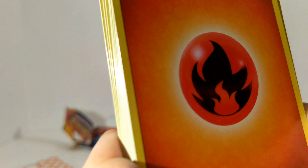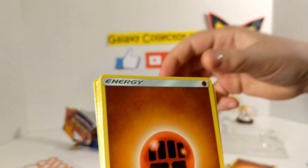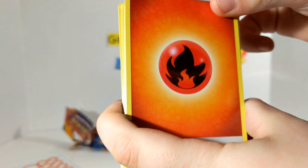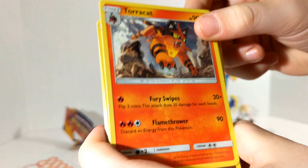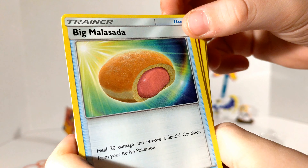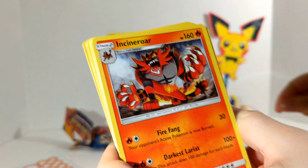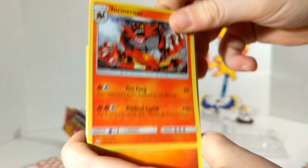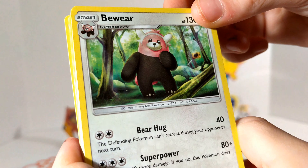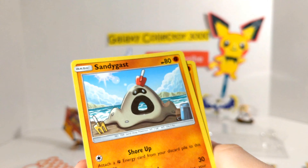A Torkoal. A Fire Energy. Roggenrola. A Smash Energy. A Makuhita. Fire Energy. A Boldore. Another Torcat. Smash Energy. A Turtonator — I think that's a Sun and Moon card. A Litten. And another Incineroar. Pretty cool card. Fire Energy. A Bewear — look at that, it's a bear and they call it Bewear. But that's a Sun and Moon card.